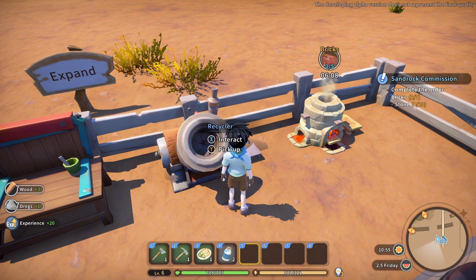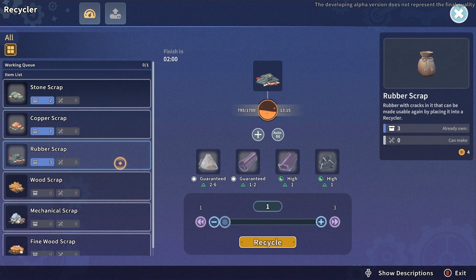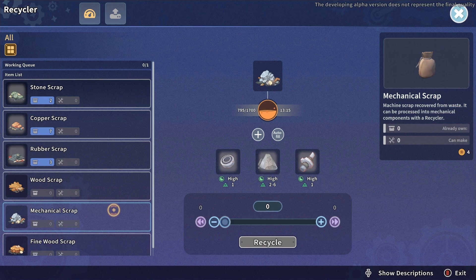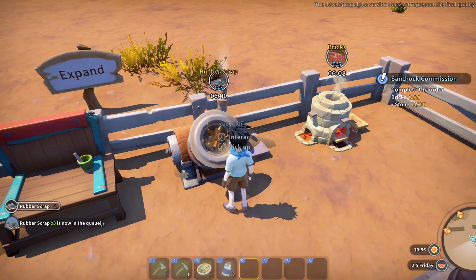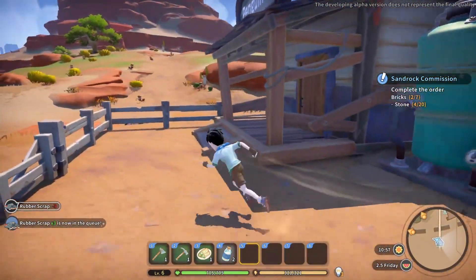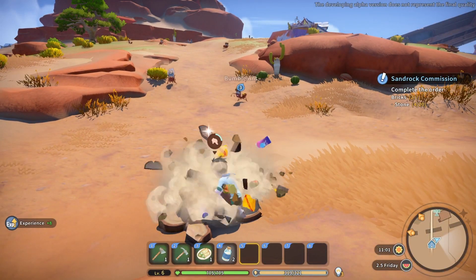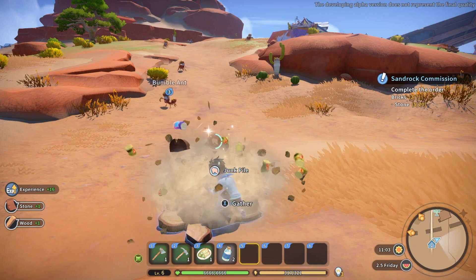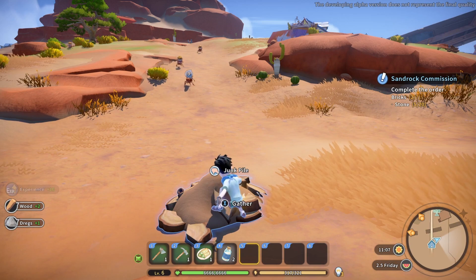Nothing good. It's the rubber — no wait, we need mechanical scrap. I thought I had more. All right, I'm gonna go get more — I guess that's probably more important. Oh no, I thought I had more. Okay, missions while we're out: get more water.